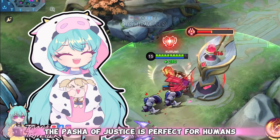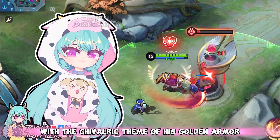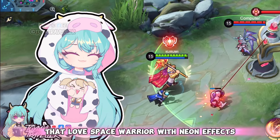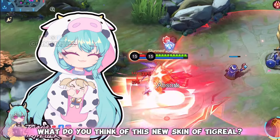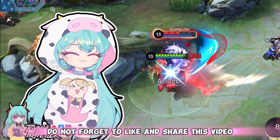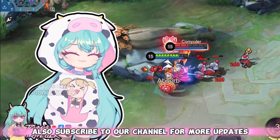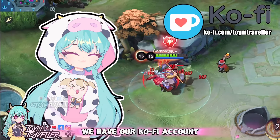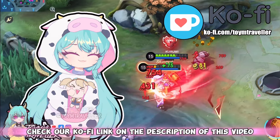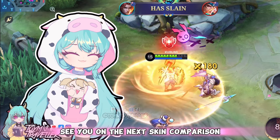All in all, the Pasha of Justice is perfect for players who prefer a medieval warrior look with the chivalric theme of his golden armor, while the Galactic Marshal is perfect for those that love the space warrior with neon effects. What do you think of this new skin of Tigreal? Comment down below and tell us what you think. Do not forget to like and share this video, and subscribe to our channel for more updates. We have our Ko-fi account just in case you want to donate some Yakult and Milk Tea funds — check the link in the description. See you on the next skin comparison. Cheers!